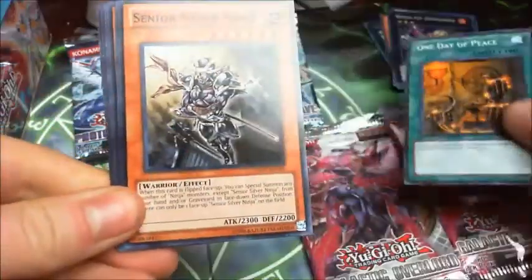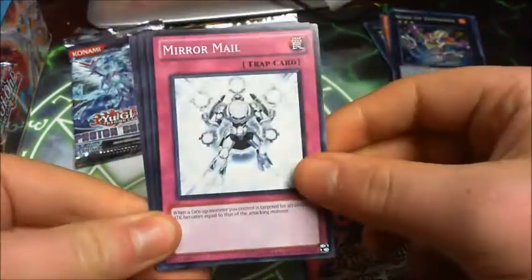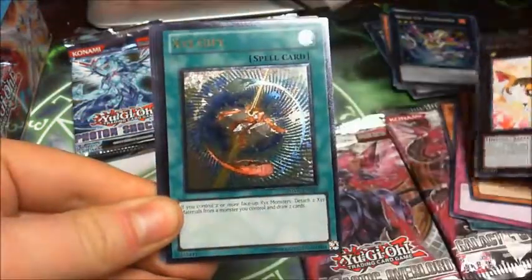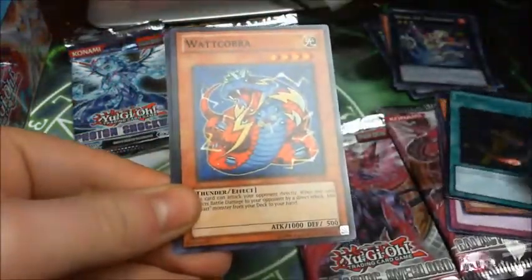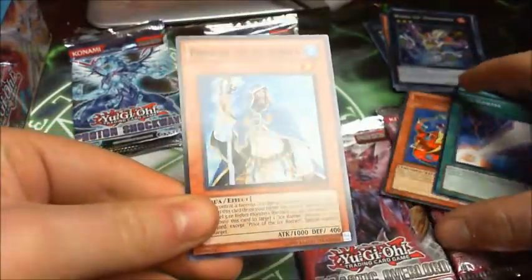Day of Peace. Senior Silver Ninja. Mirror Mail. Plasma Ball. Baby Trigon. And a Secret XYZ Gift. Hot Cobra. Evokama. And Pryro of the Ice Barrier. Not bad.